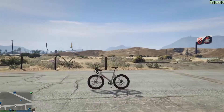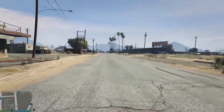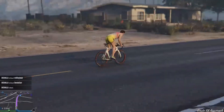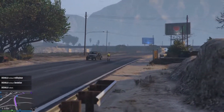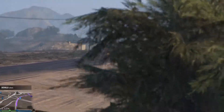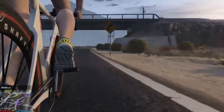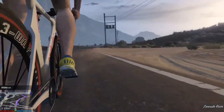I would recommend getting yourself a bike, one with pedals, and heading out for a couple of laps around the map. You'll need to sprint to use up your stamina — your health bar will start flashing red once you get tired, and it will start doing damage to you if you push it too much. Stop sprinting and you'll recover, so you can repeat the process over and over again.